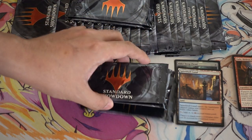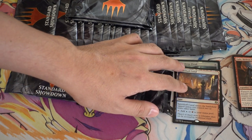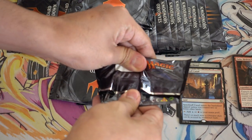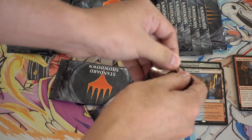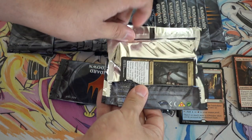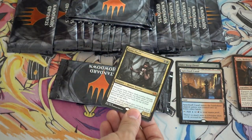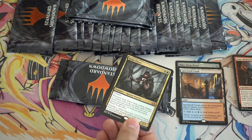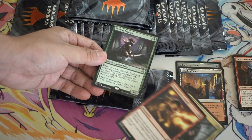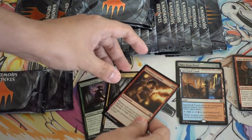Hey guys, we're going to do round two of free packs. We have a foil Elder Deep Fiend and a Spiral Buff Canal, and those were the two cards of value coming out. This card has gone down a little bit in price but is still very Modern-playable, and Uncommon and Tracker has also gone down in price.